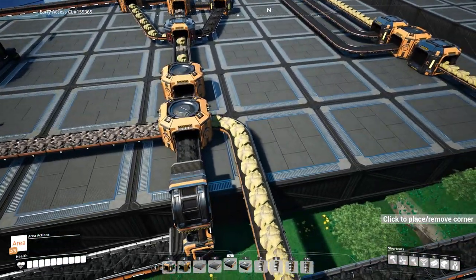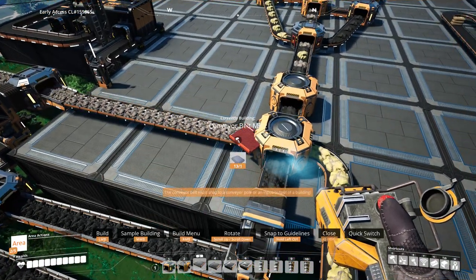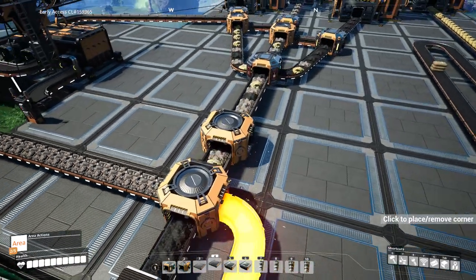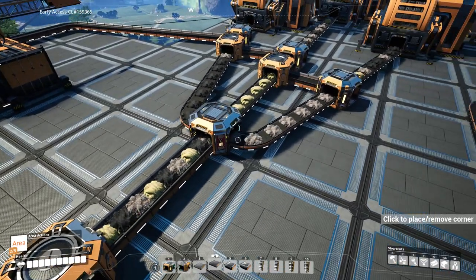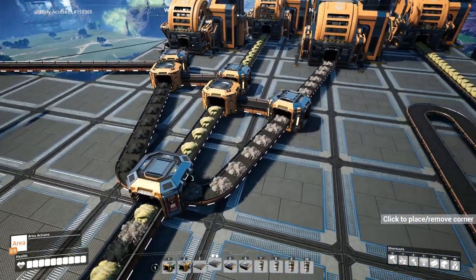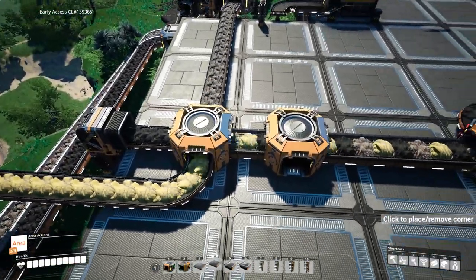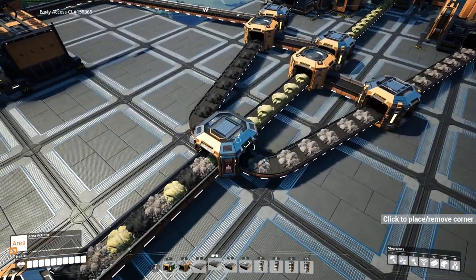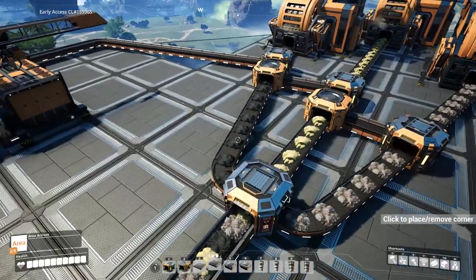Even though we have three inputs all merging mixed together, they're separating uniformly — sequential merging and splitting. What's important for this to work is that these belts are all the same speed — they're all mark two. If we increase them to mark three belts, it will get messed up a bit, but just give it a little time and they've all kind of separated again, because the ratio of how they're joining the merger keeps the sequence orderly.